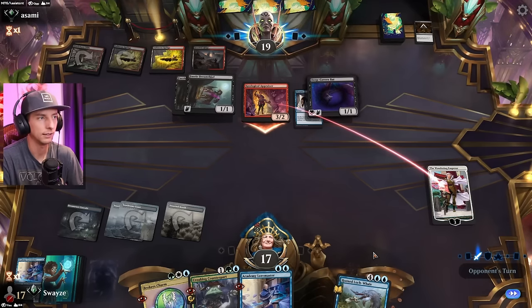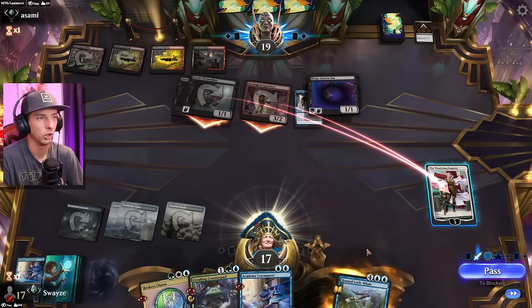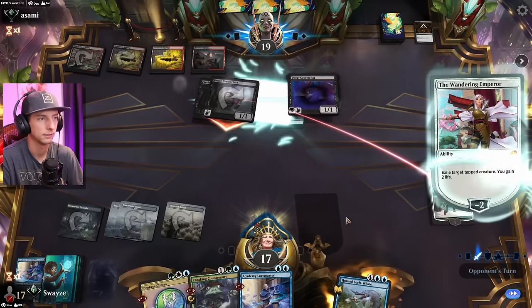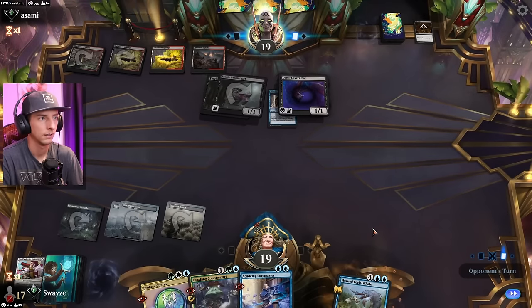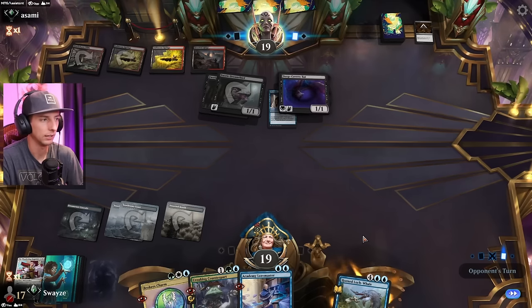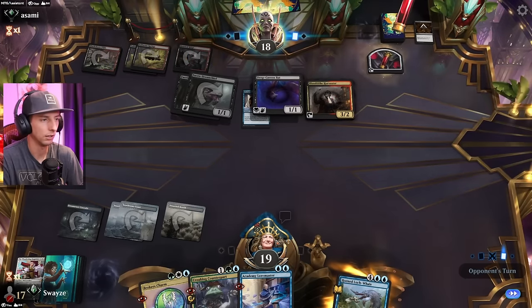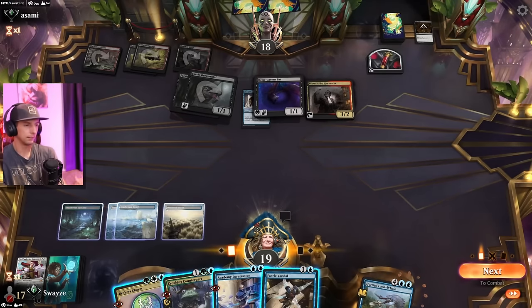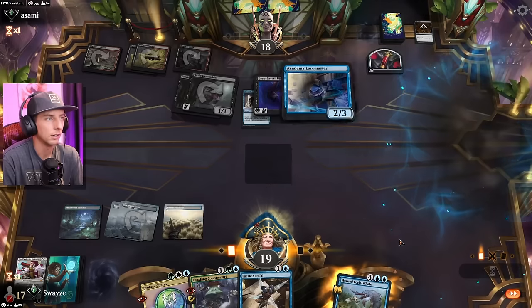Let's see if they make a mistake and send a Dream Thief at my face. Yeah, they don't. No mistakes made there. So the most I can get out of this is the minus. Not having the Dissipate to protect the Academy Loremaster is a bit scary. Probably going to lose it again. If I get another land, maybe there's some merit in making a Counterpart of the Loremaster right away, but it doesn't look like they're going to give me that option. Pass the turn.